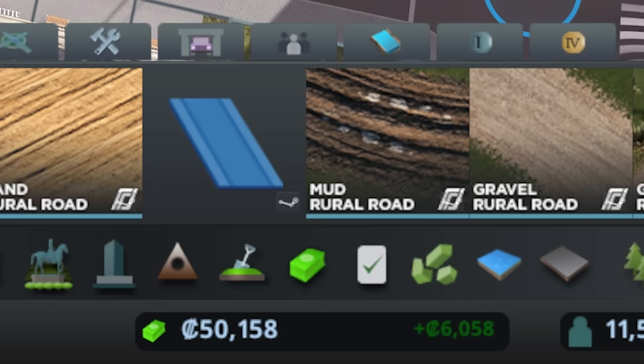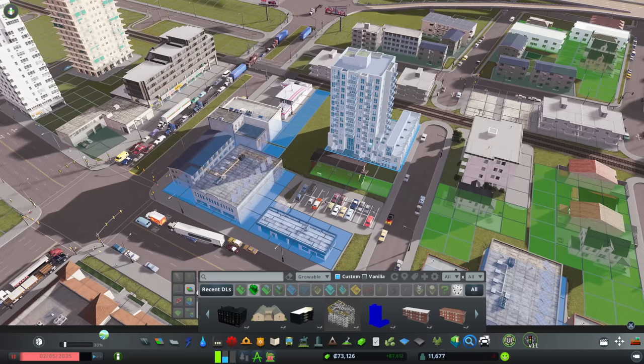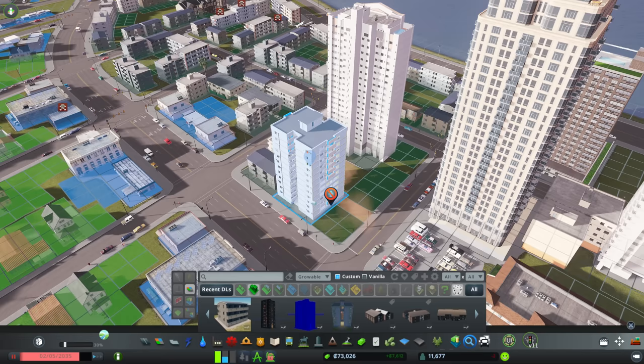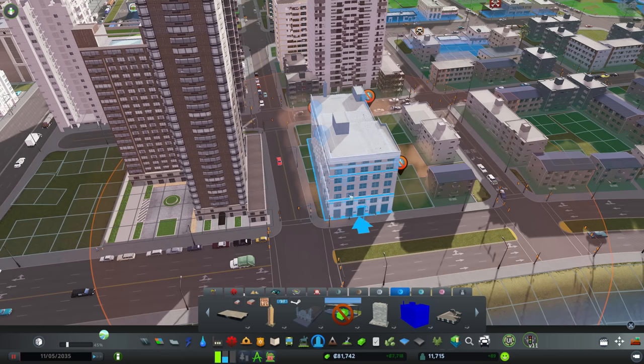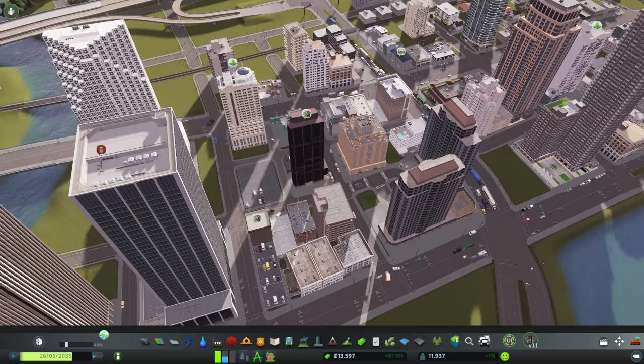I'm doing an absolutely terrible job at sticking within my budget. So I'm taking a break from placing down the bigger ones and starting to place down where some of the cheaper things are going to sit - car parks, growables, apartments - things that don't cost as much as the unique buildings. Unfortunately, a lot of the residents and workers are pretty dissatisfied with the amount of services within the area. So it's time to put a pin in placing down workers and residents and start working on increasing some of the land value.